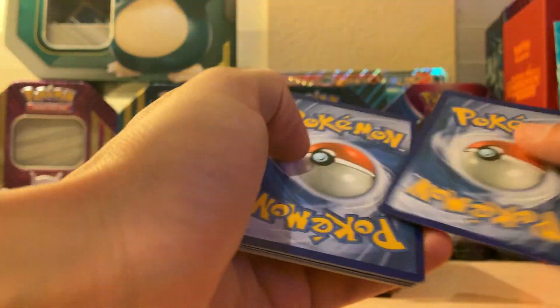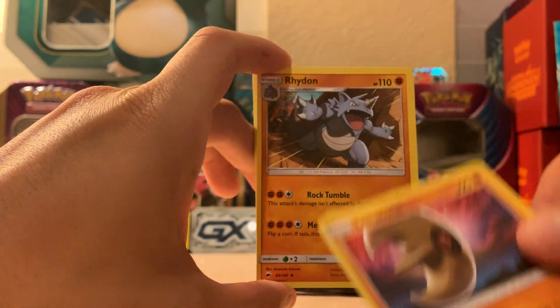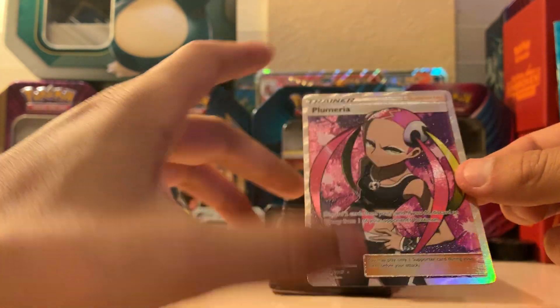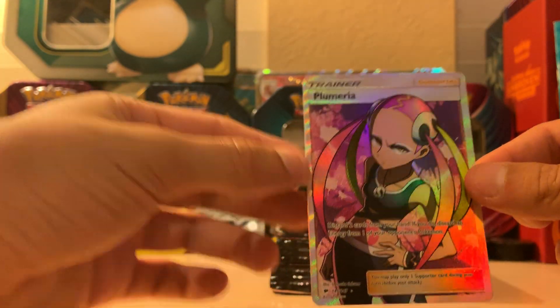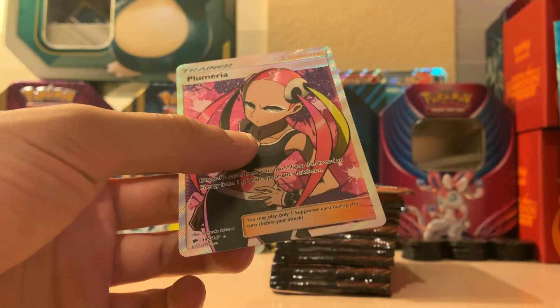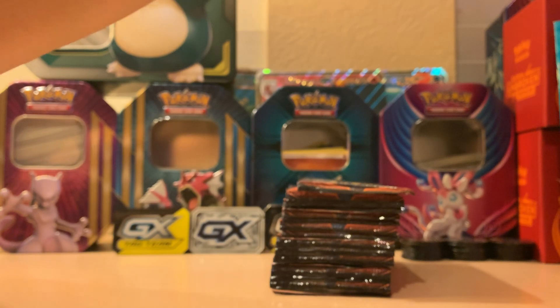All I want is the Rainbow Charizard, and we already got a secret rare in here, so I'm really hoping it's possible to get two secret rares. Fire energy, Cedra, Lunatone, Ride-On, Hood-Who, Tangela, Viper, Inkay, Rocks — and we did get a full art trainer: Plumeria! That's pretty cool, but sadly not exactly what I'm looking for. This is 147 out of 149, so I still want the Rainbow Charizard.